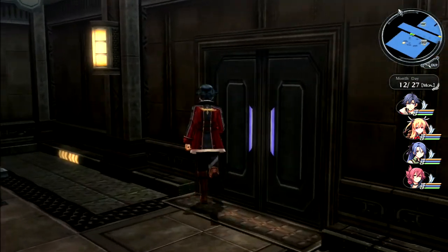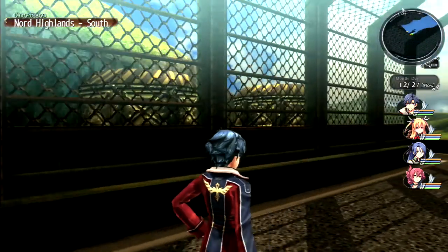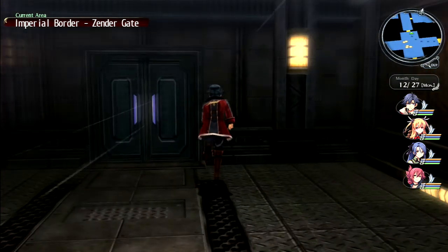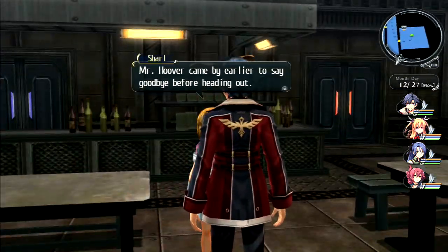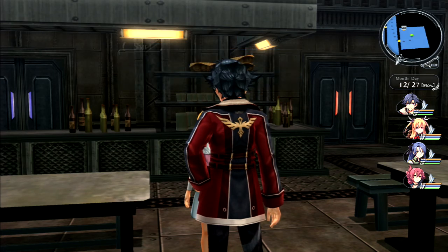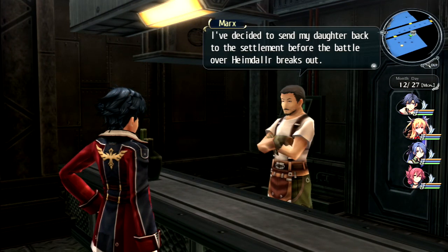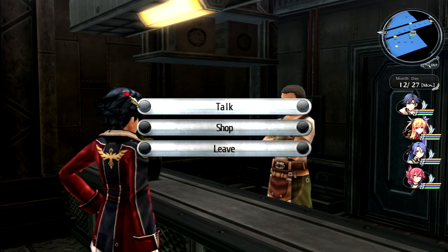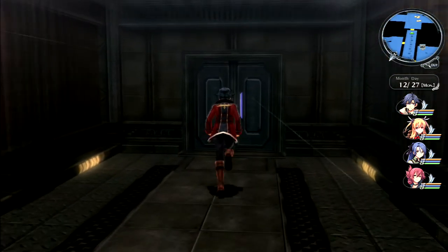Trying entering and leaving the base to trigger new dialogue as before. Debating whether to go to the watchtower first or take on the cryptid beast first, then visit the watchtower and the settlement. NPCs have nothing new to say. Keeping Gaius in the party for when we visit the settlement.